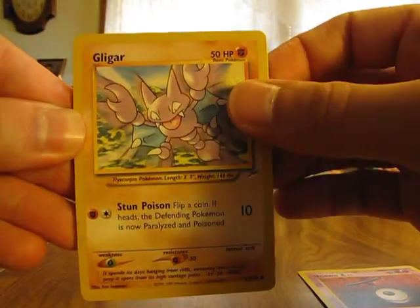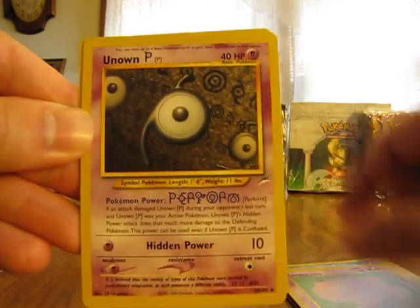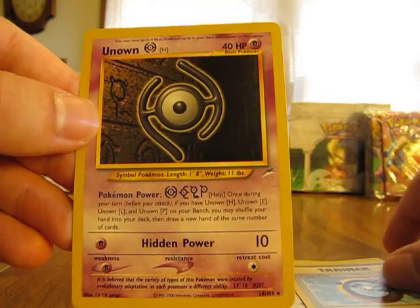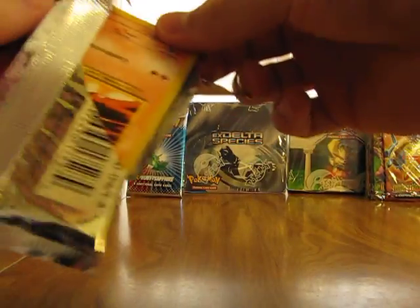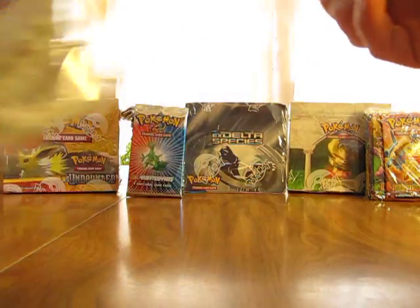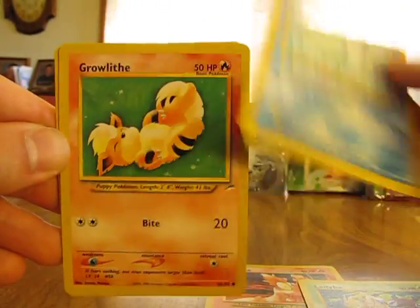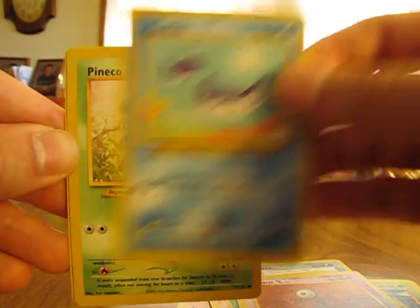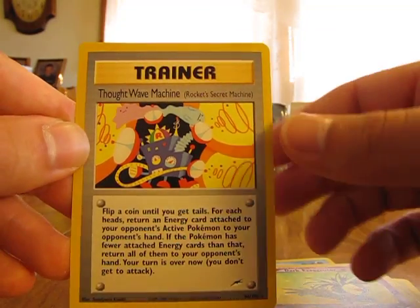I could definitely do without the Unknowns in this set though. We have Unknown T, Gligar, Sunkern, Totodile, Venonat, Seel, Exeggcute, Unknown P, Light Wigglytuff, Magnifier, and Unknown H which is a rare - the time I say I can do without those Unknowns, that's when I get one as a rare. Next pack: Slugma, Ledyba, Remoraid, Growlithe, Unknown L, Mantine, Pineco, Dark Omanyte, Dark Flaffy, Dark Exeggutor, and a Thought Wave Machine - that's a rare.